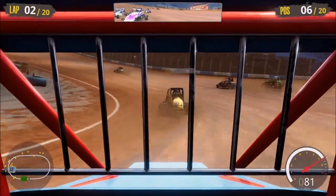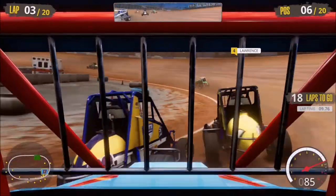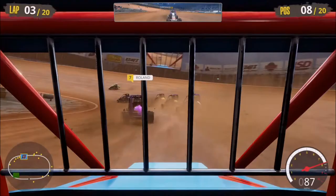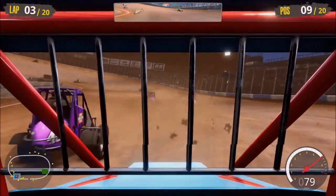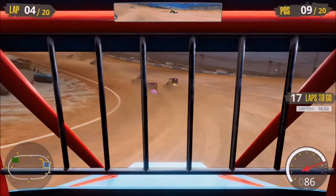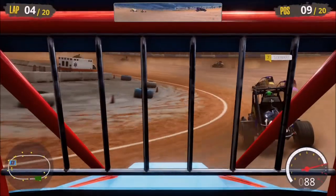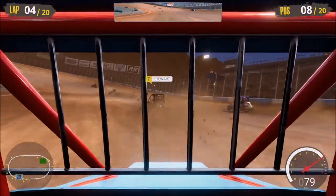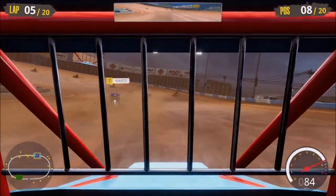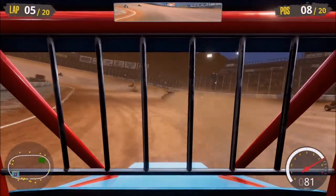They got us off the bottom, and now let's see how many cars get under us. Contact right there. Not the start I was hoping for — we're falling back to ninth. There are just cars everywhere right now. Cars everywhere, contact everywhere. There you can see Tony Stewart passing us. Let's see if things start to calm down and let's see what kind of race pace we've got.